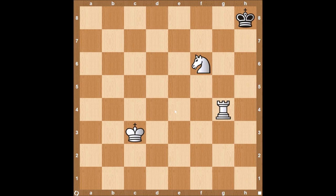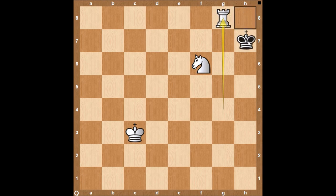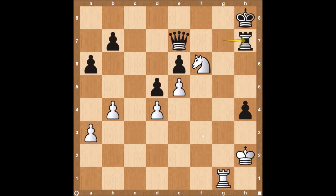Coming in at number six is the Arabian mate, which has the knight and the rook teaming up for a nice checkmate. The rook can come to g8 in this example. The king can't take the rook — it's protected by the knight, and it can't come to the h7 square because that square is also attacked by the knight. With rook to g8 checkmate, the king can't move even if the rook on h7 was not there. That square is blocked off by the knight on f6. So white should do everything in their power to get to this position.